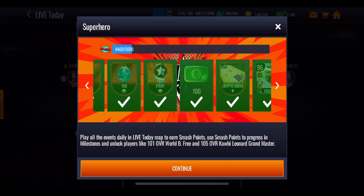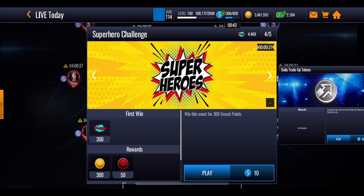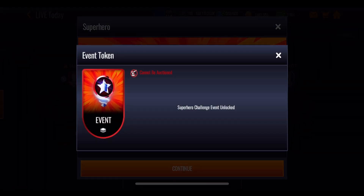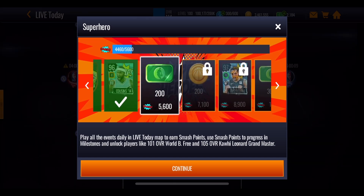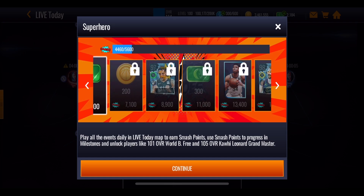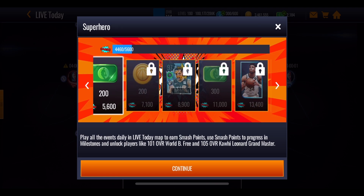As you go through these milestones you'll unlock that event token which is the main promo event. To unlock that you need to get up to 1,600 points. It'll also give you a couple of coins here and there, and that is very easy and quick to reach. You'll also get yourself some NBA cash, and the higher you get the more NBA cash you will receive. You get some masters — the very first master is DeMarcus Cousins at 96 overall.